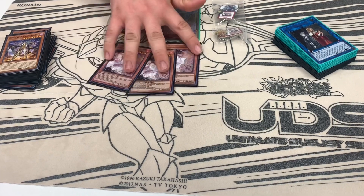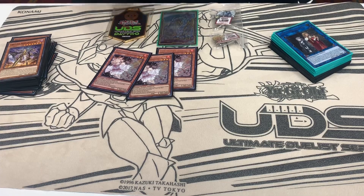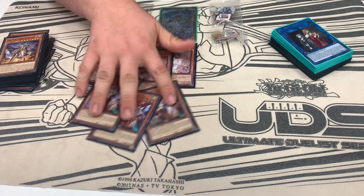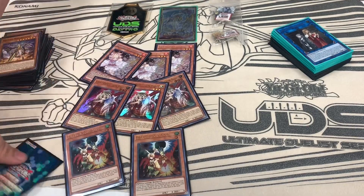For Hand Traps, because this deck isn't really good going second, you want to interact with your opponent during their turn. I play three Ash, three Ogre, and three Droll, which I feel are the best Hand Traps this format. Ogre is really good against the LP decks, Ash is the generic one, and Droll is great against all the combo decks.